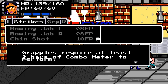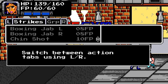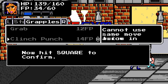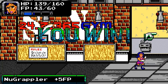There are also grapples. They require two bars of combo. So you can switch between sections, do a grab, and then special attacks you can only do after grappling.